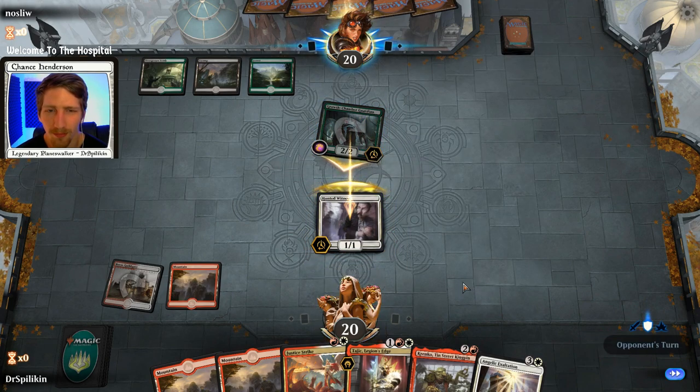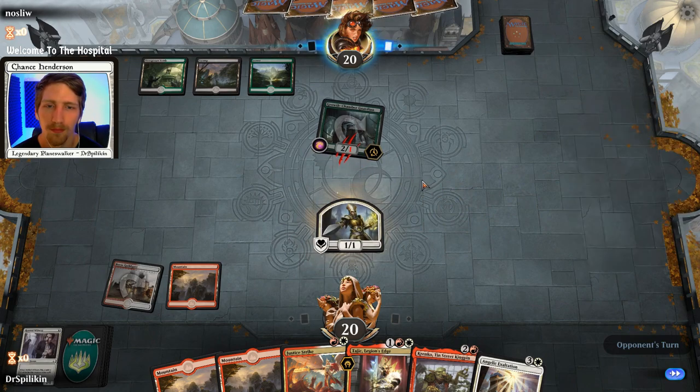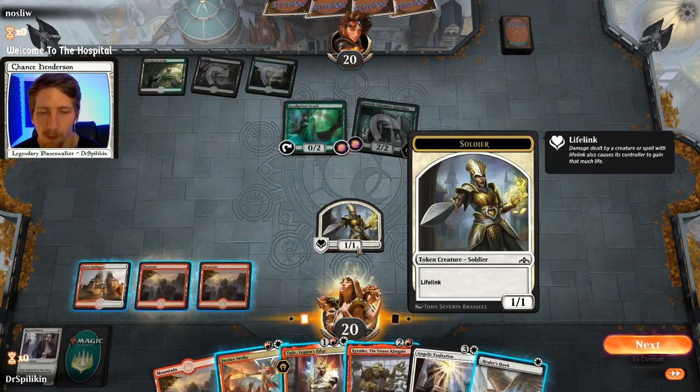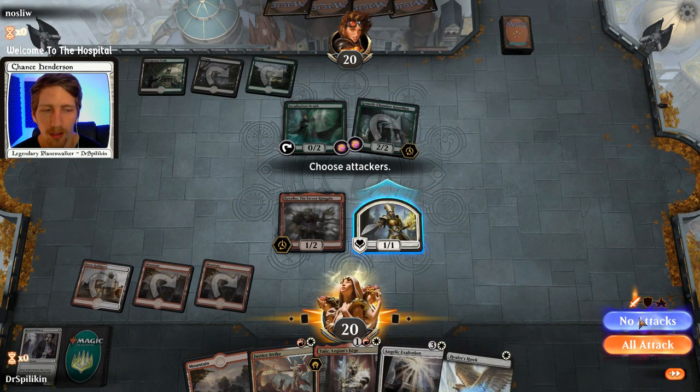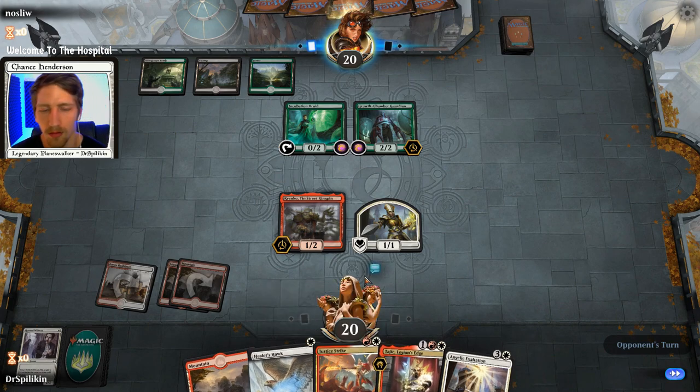They're probably just adapting here. I am going to go ahead and block. No adapt - okay, that's fine. Incubation Druid - okay. So it is Krenko time. Next turn we'll have Angelic, which is fantastic. We could have attacked them there because we're not going to defend this turn - and they probably know that. Hopefully Krenko survives and then we Angelic.